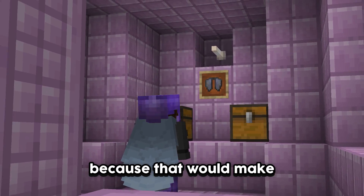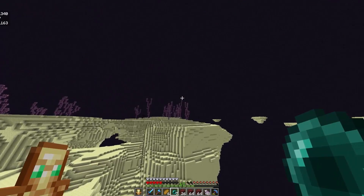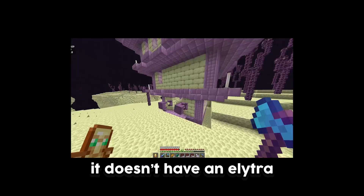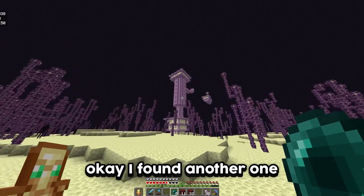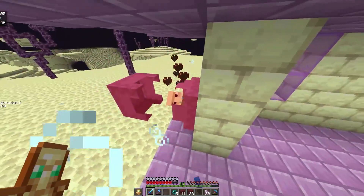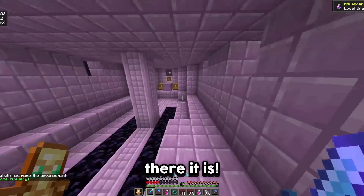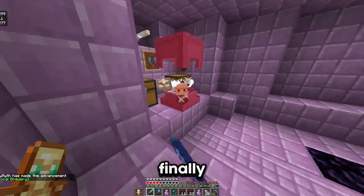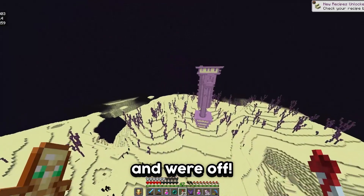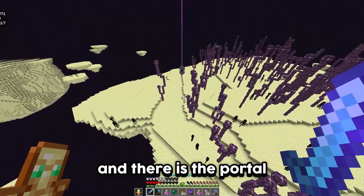Before continuing I wanted to get an elytra because that would make everything a lot easier. I found an end city — the first one didn't have an elytra. I found another one and this one has an elytra. There it is! And now I've got to head all the way back home.